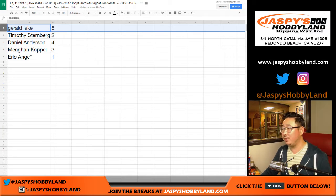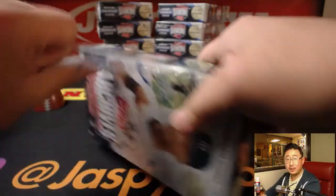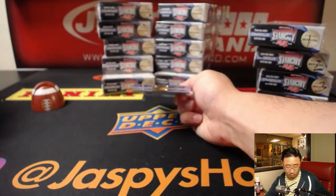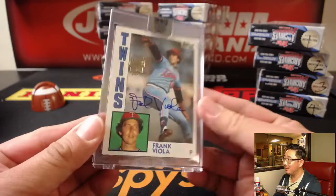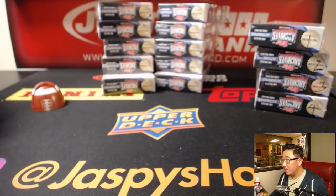We'll just go from top to bottom right here. Gerald, box five. Good luck, thanks for grabbing a spot. You get a guaranteed hit, which is good. Let's see what you're going to be guaranteed — Frank Viola, 20 out of 72. Great stash on Frank as well. Nice.